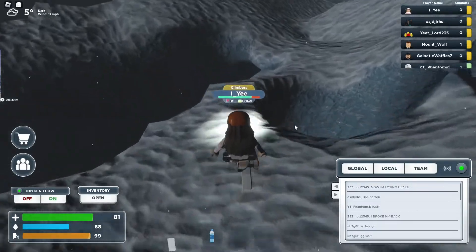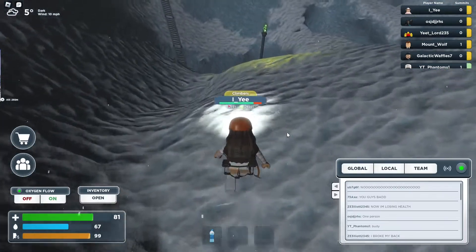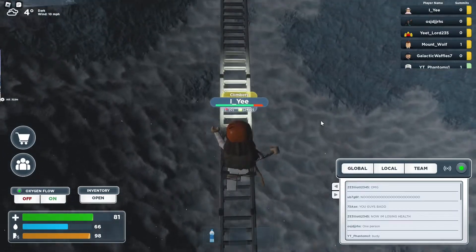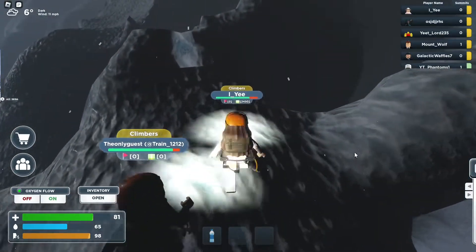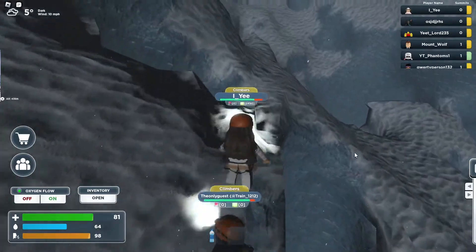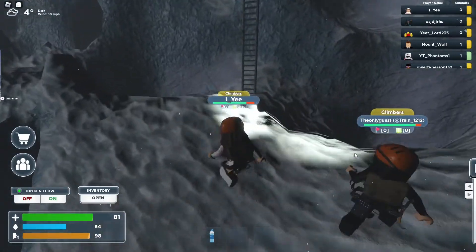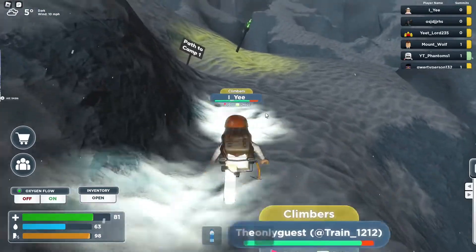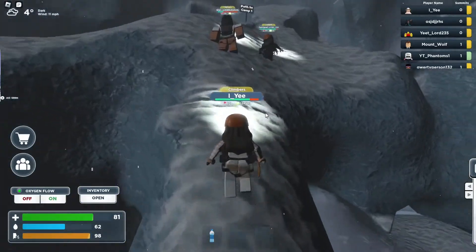Wait for me — you're bald! Where are you? Stop right there. That's four degrees out. Was I supposed to put on my oxygen? I think at 10,000 — it's only 400 right now. Wait, I think that sign means the next camp is at 1,000. Path to camp one — I like the signs!